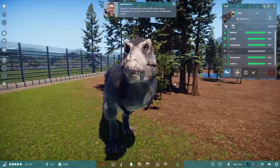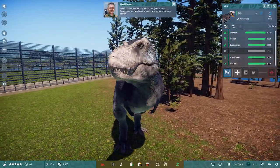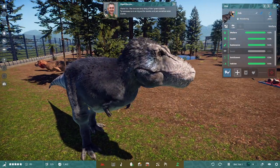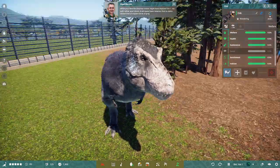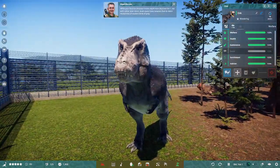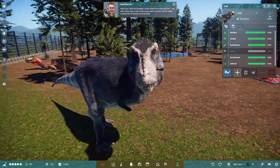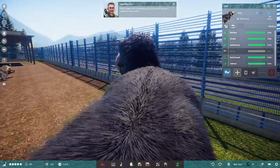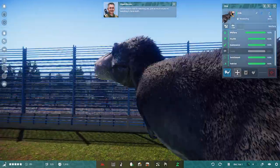There it is — the one and only king of the tyrant lizards. Tyrannosaurus is as big as the movies and yet somehow even scarier. While your favorite dinosaur movie might have depicted the T-Rex with rather poor vision, brain scans have revealed that its vision rivaled that of modern birds of prey — which means it's watching you just as much as you're watching it. Eerie stuff.